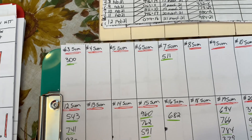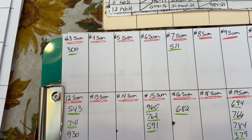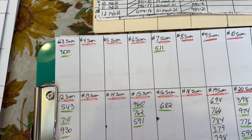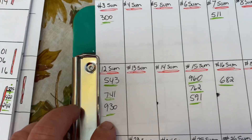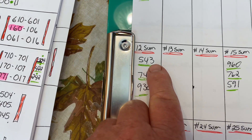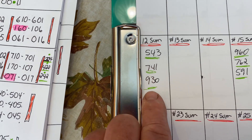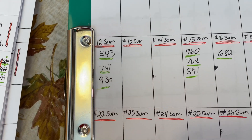If you want to write those down for tonight's drawing at 10, that would be great. I think these numbers are pretty good the way I chose them today. Now we have the 12 sum, which is 5-4-3, 7-4-1, and 9-3-0. Write those down — that's on the 12 sum.